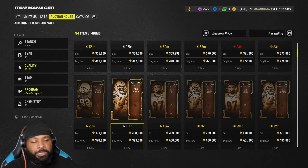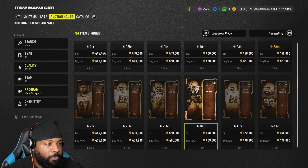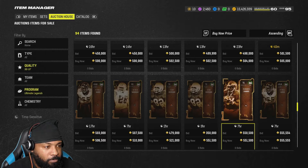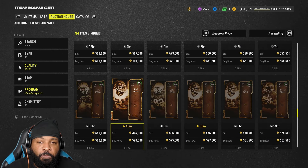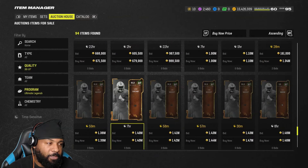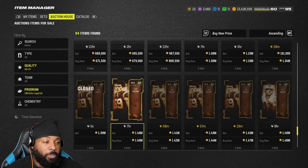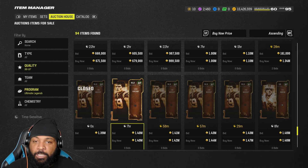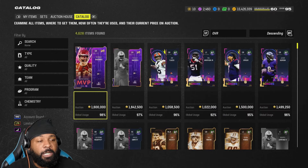So we're in the auction house, Ultimate Legend. You can see these 96s from last week — it's completely crashed. Who are the 96s this week? We have Shannon Sharp, that's one. And then Sean Taylor. The reason why I forgot is because they made Sean Taylor's card so freaking mid — it's terrible. And then you have Luke Keekly, who's going for about 1.4 million coins. Just get Lurk Artist — he's nothing special.